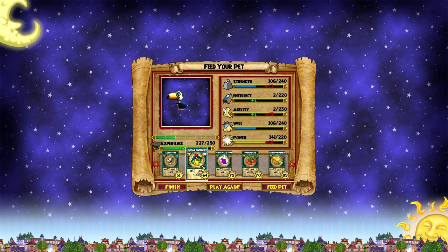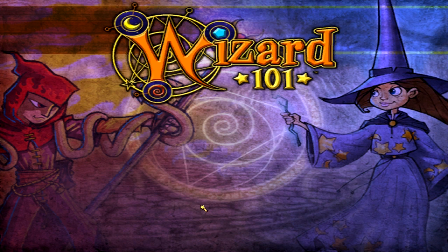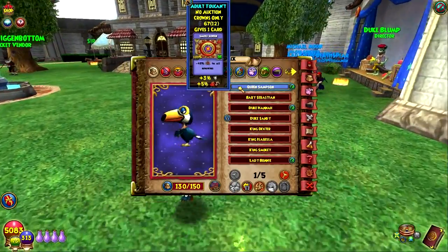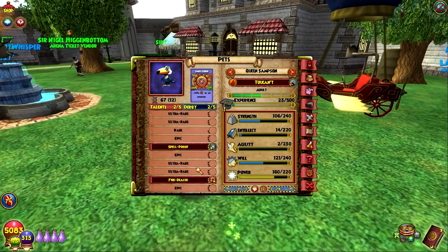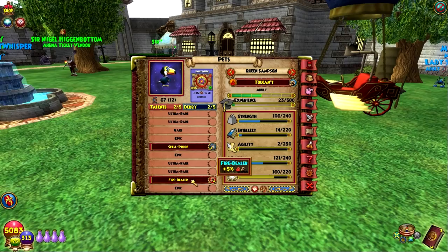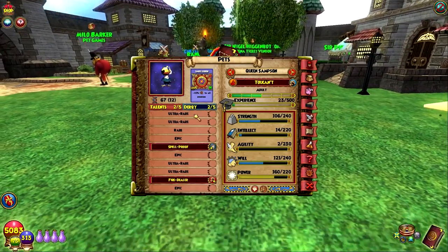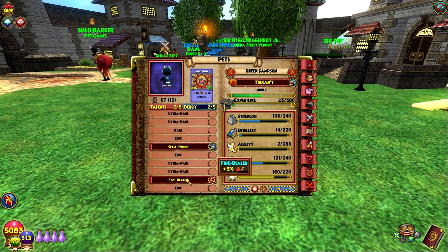Yeah, that's the Toucan for you. I think I only need this to level it — we have a bunch of these, let's use these. Boom — Fire Dealer. That is actually what I needed on my Smokey Pet, my Fire Pet. I also got Spellproof as my first talent, which is an epic talent. And then we got Fire Dealer, which is one of the ultra rare talents. So it seems like the first generation of the Toucant has five ultra rares and four epics.